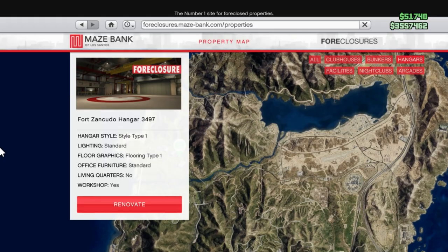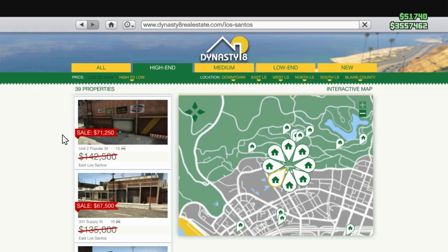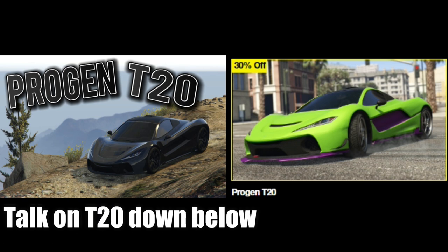Other discounts: 50% off hangers and upgrades — all the ones in the military base and the airport. 50% off garage properties from Dynasty 8, but only garages — go to the low, mid, or high-end price range, scroll to the bottom and all garages are 50% off, so if you're looking for extra storage, this is your chance. 40% off the FH-1 Hunter — it doesn't take much to make it start smoking but it's a fun helicopter with barrage missiles. And 30% off the T20, a very good supercar and a proper classic from old gen consoles.